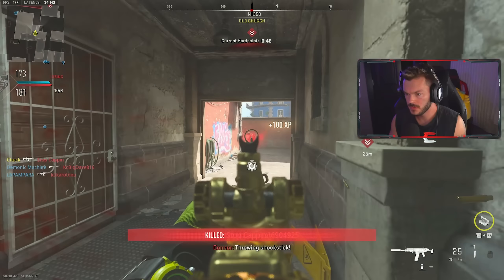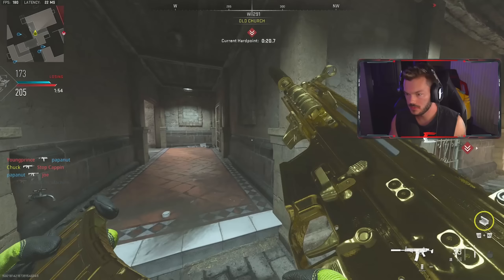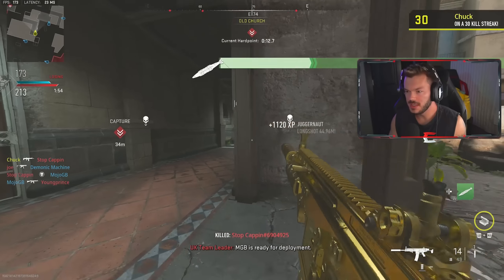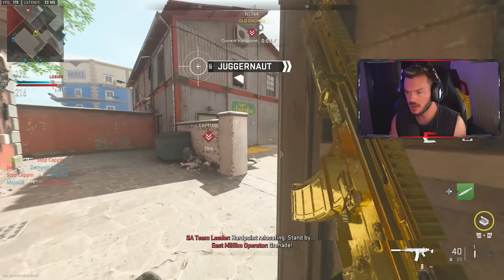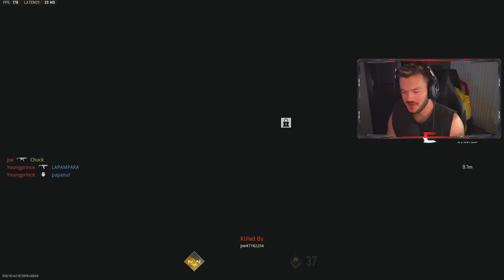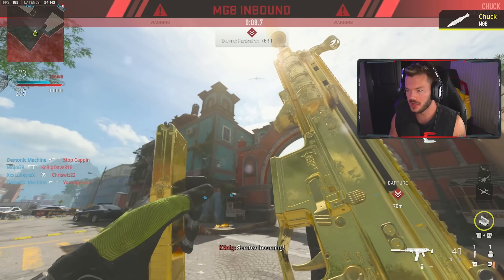I'm really not trying to push in there — that's usually a pretty bad idea. We're picking people off around the edges. Yes, let's go! Oh my god, finally — MGB! There's a claymore right there, and we died. What did I say about pushing in? Alright, let's call this in. Tac nuke with the TAQ-56!